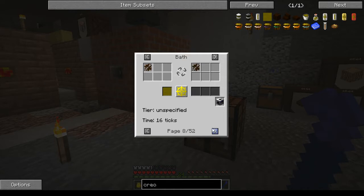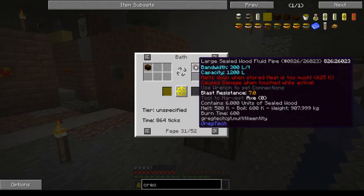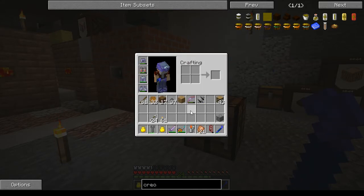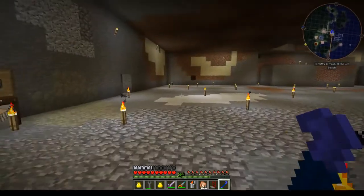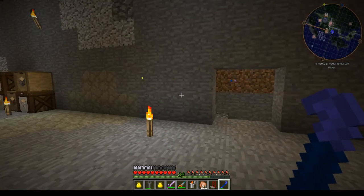You can make creosote wooden blocks and all the sealed stuff now — sealed pipes and things like that — so you can use wooden pipes for gases. This one says 'leaks when used for gases,' this one does not, so same exact bandwidth but this one can be used with gases. That was quite nice.